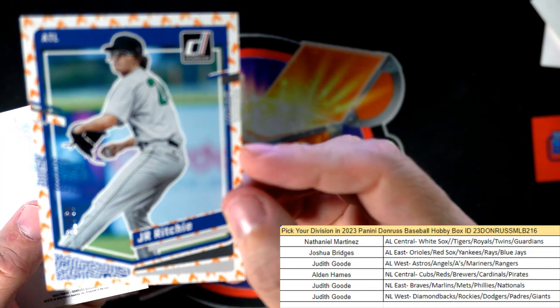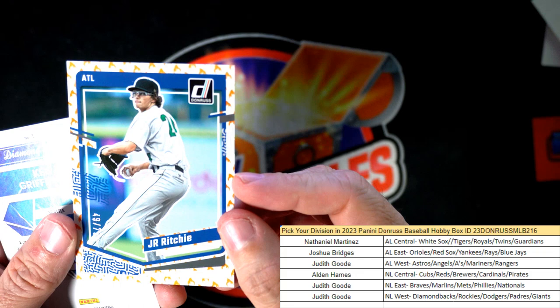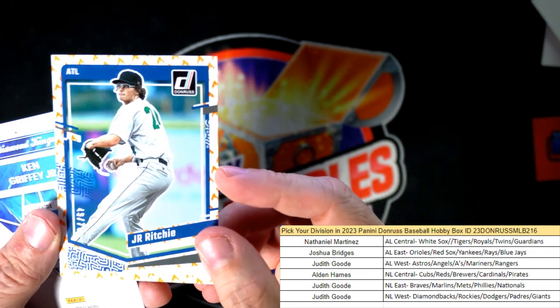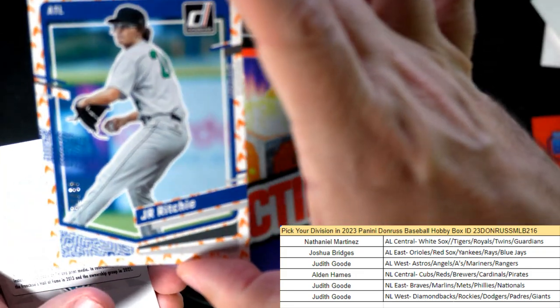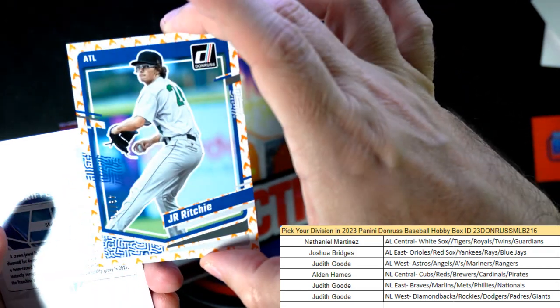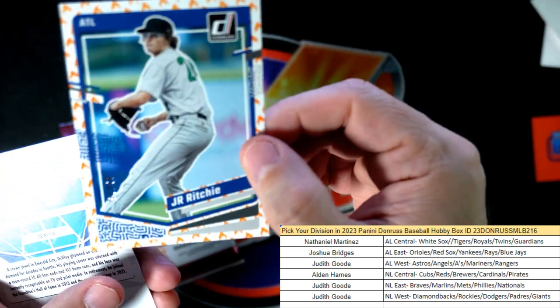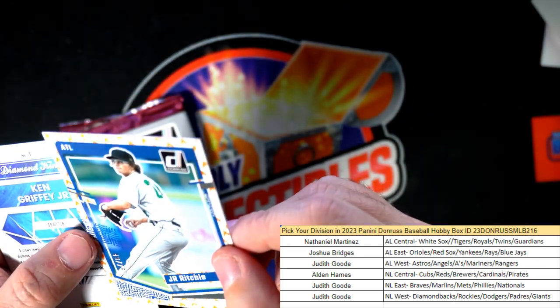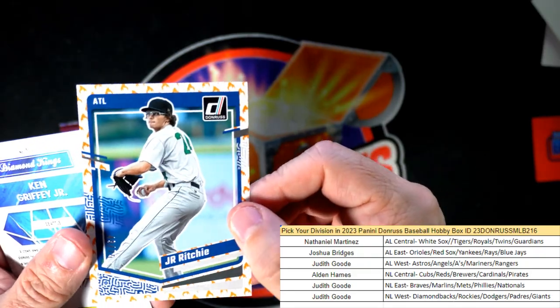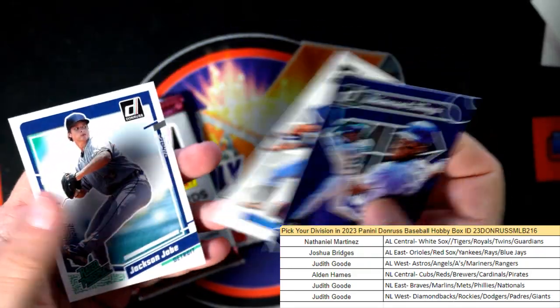Here's the On Fire — and this is a J.R. Ritchie. This is National League East, Judith G — heck of a break for Judith G! This is 48 of 75. I wish I had a zoom — I don't know what these On Fires are numbered to. 48 of 75. It's just easier to see when you can zoom it.